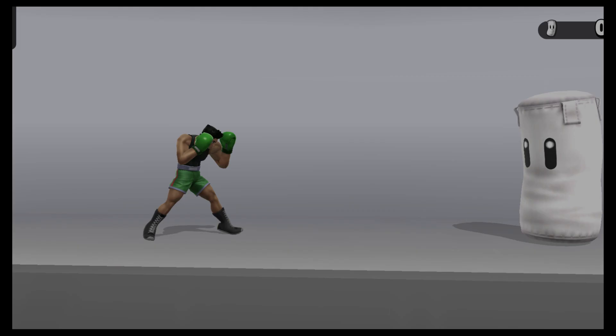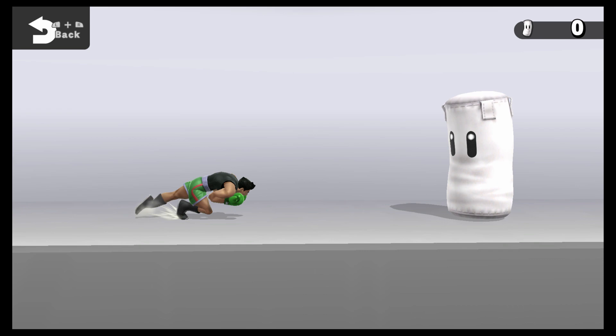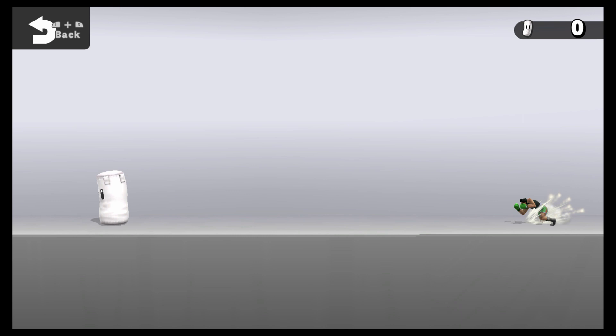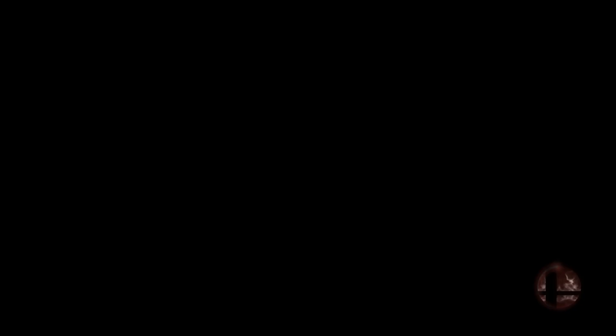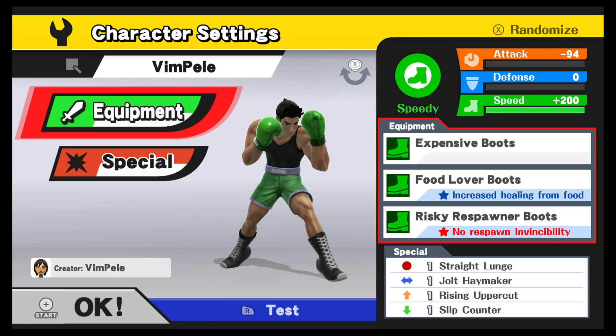So if we want him to be ridiculously fast, I'll stack items in the speed area — that takes down my attack a lot. I'm at minus 94 attack but my speed is up 200 percent. Now look how much faster he is — it's ridiculous. That's like he has a bunny hood on at all times. But fully charged smash is only doing 20 percent damage.